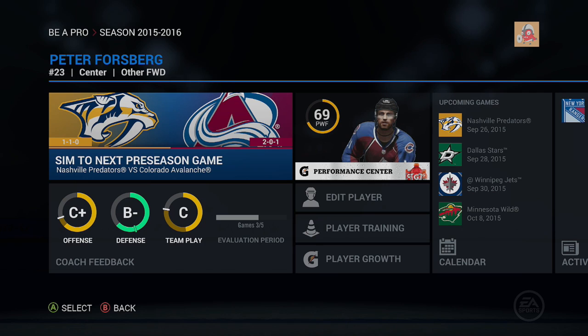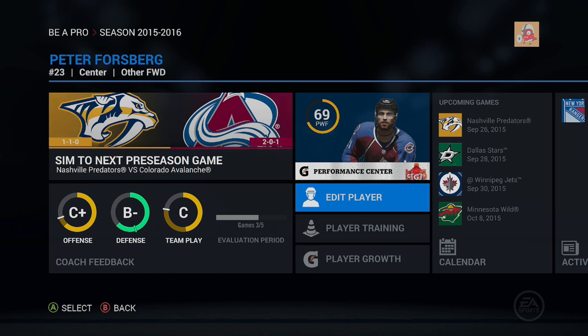Hey guys, what's going on today? Bojo here and we are back for our NHL 16 Be a Pro series following Peter Forsberg and the Colorado Avalanche. Last time we got through two more preseason games between the Minnesota Wild and the St. Louis Blues. We beat the Wild 4-2, Forsberg getting a plus one, and then we played the Blues where Forsberg got his first NHL preseason goal after returning from retirement. Hopefully we'll finish the preseason in this episode.